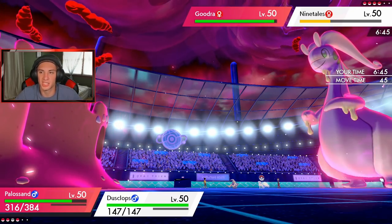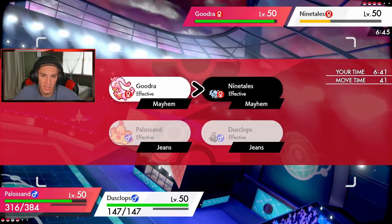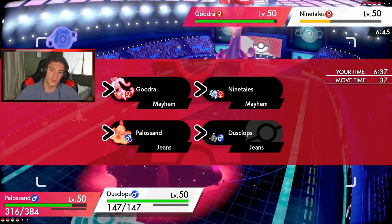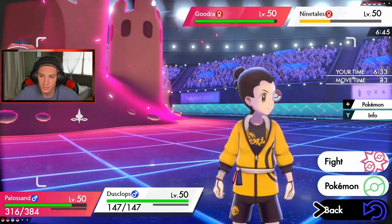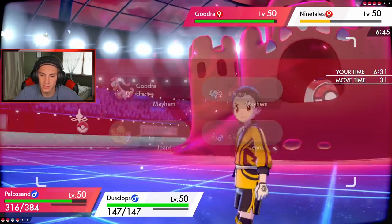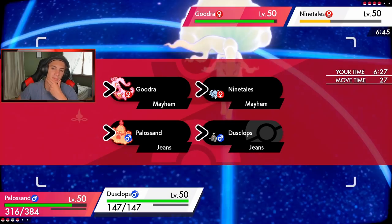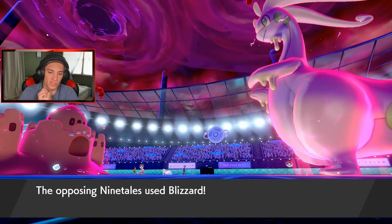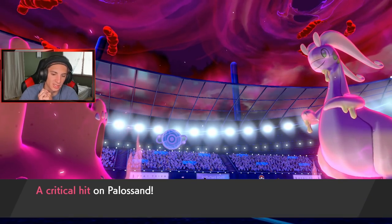I'm gonna go for another Max Quake to boost our special defense once again, and then go for Trick Room. Actually, I'm gonna take out this Ninetales first — I'm not worried about it. Let's get rid of Ninetales so Trick Room can get rolling. Ninetales goes down. A Krookodile comes out. It crits — that did some mean damage to my Palossand. Why are you getting crits on me?